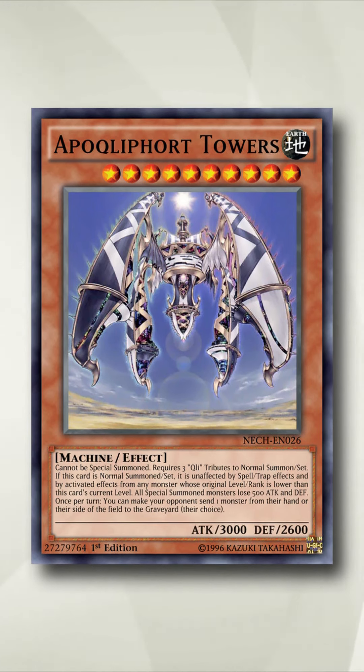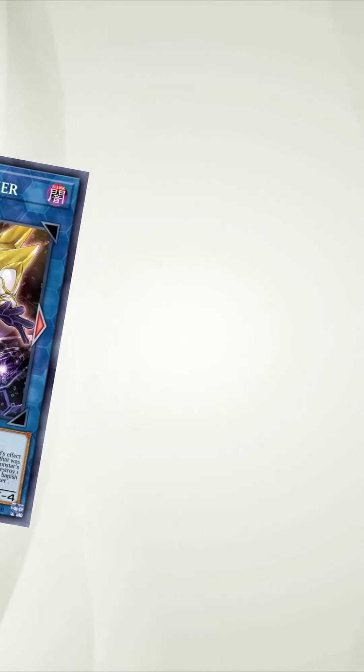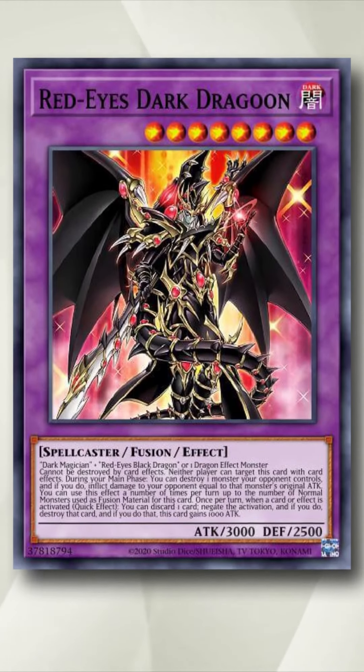Towers, however, is easily defeated by any Link monster with removal, so it has kind of fallen to power creep. But even so, if there's a really good boss monster that's hard to defeat, they'll generally refer to it as a Towers-like card.